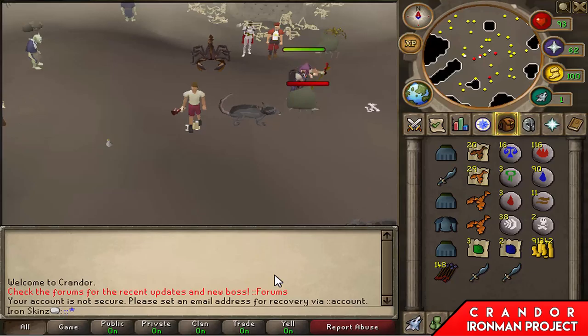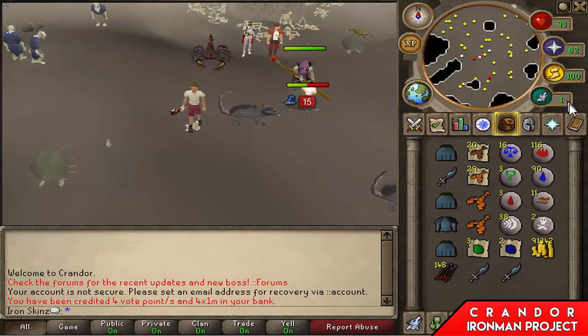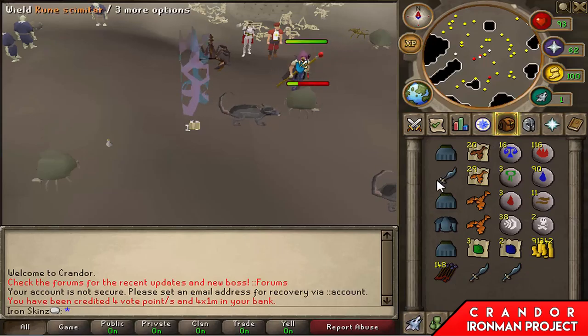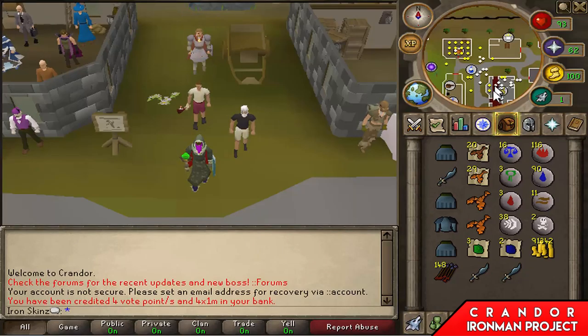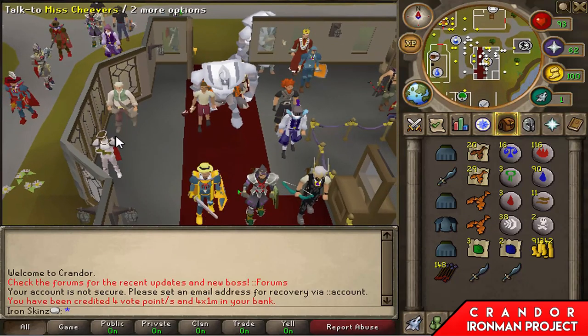I've just received a word on how to vote on my Iron Man account - claim votes - so that's four vote points added to the account. Unfortunately I cannot get my hands on any rune legs and it's really frustrating me, because I've got all these rune drops plus more in the bank but I cannot get a single pair of rune legs.